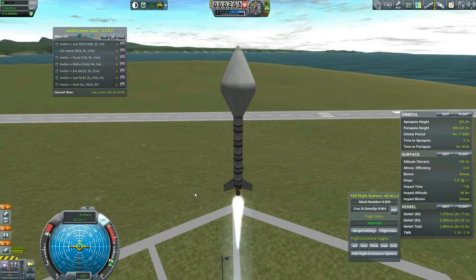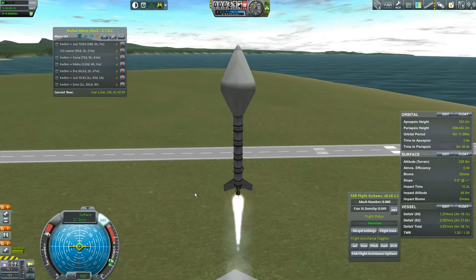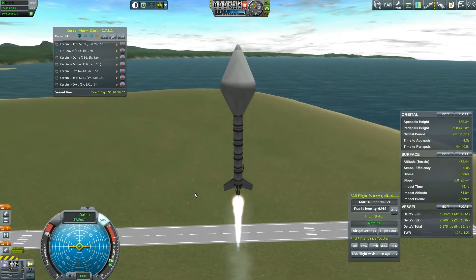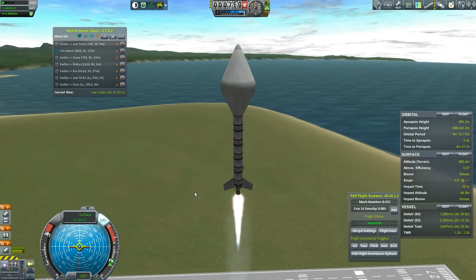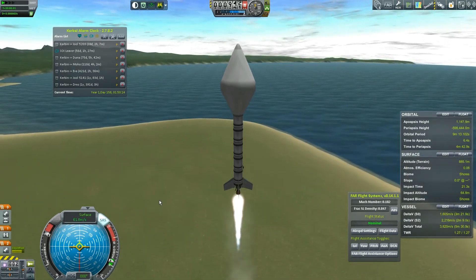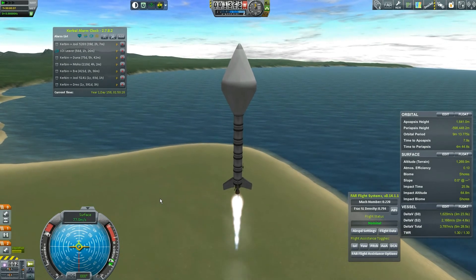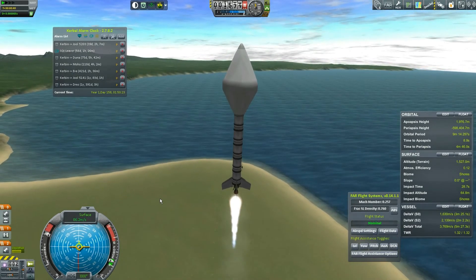A lot of people say that in FAR they like to have a 1.1 thrust-to-weight ratio on the launch pad, and I was actually fairly close to that. I'm going to get this guy up to about 100 meters per second — maybe 75. I'm getting a little antsy. I disabled roll on my engines.